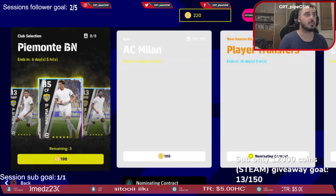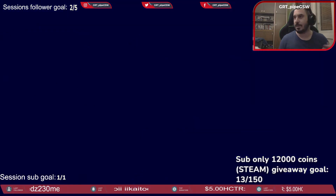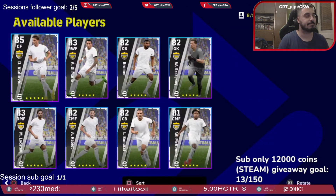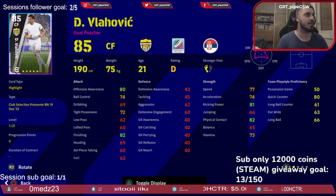I can only draw two players from this pack. Let me tell you about Vlahovic — exceptional, good base start. He can have better ball control with dribbling. Passing is terrible on him, but he's your finisher. He will go poacher — he's not there to create chances.